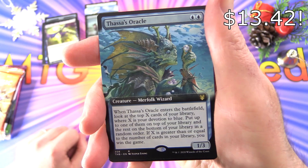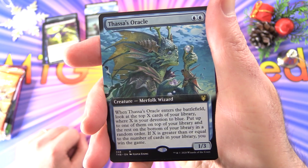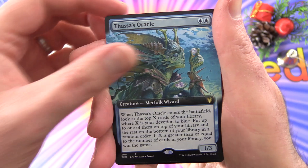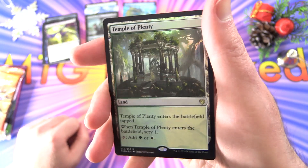Thassa's Oracle is a creature — Merfolk Wizard, 1/3 for two. When it enters the battlefield, look at the top X cards in your library where X is your devotion to blue. Put up to one of them on top of your library and the rest on the bottom in a random order. If X is greater than or equal to the number of cards in your library, you win the game.